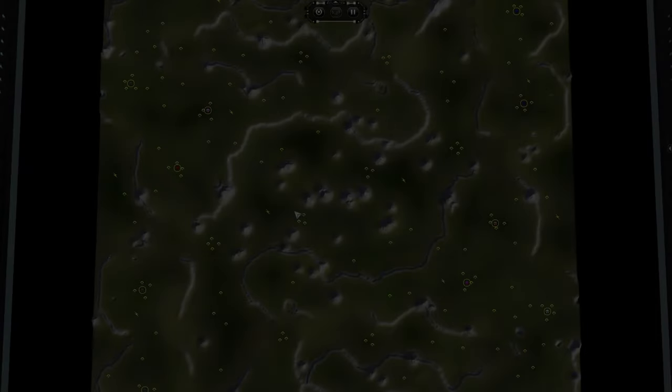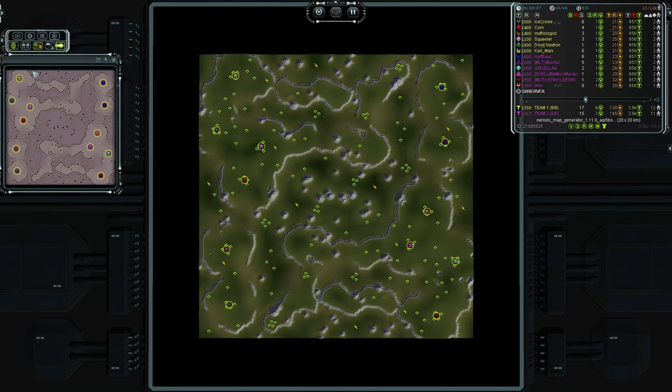Hey, welcome to Forge Lines Forever! Today I have a 6v6 custom match here on the Naroxys map generator. With 12 players in the game, I'm going to slow down to negative three. Do we have enough time for introductions and early gameplay coverage?